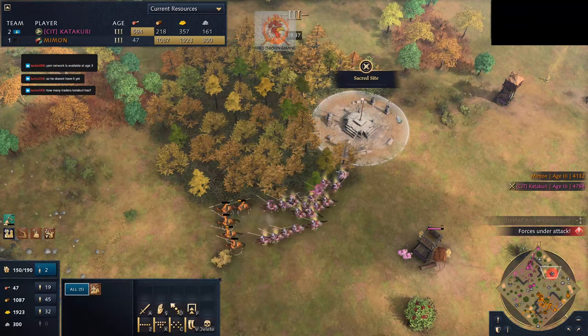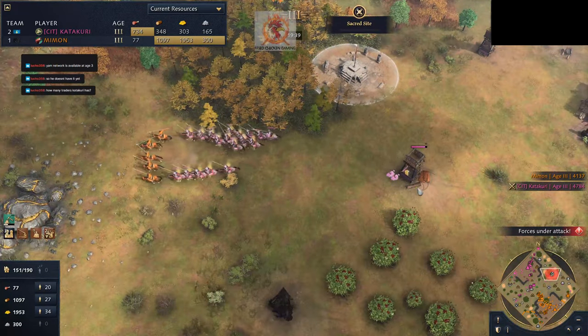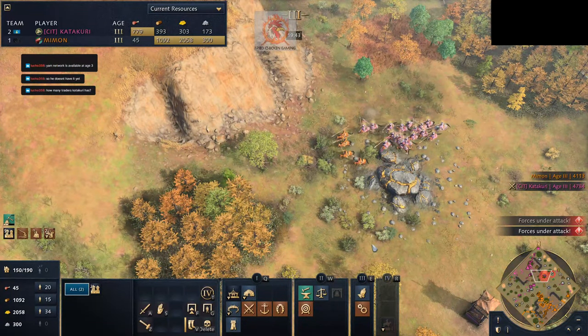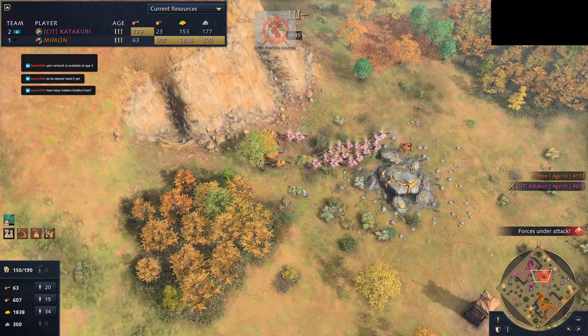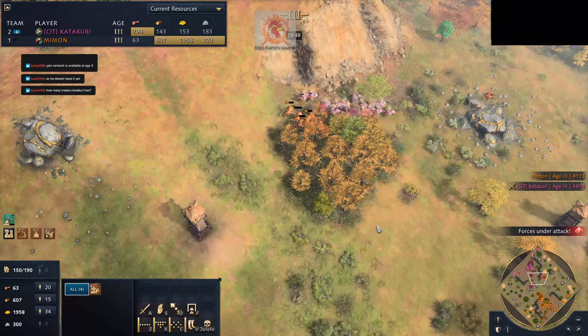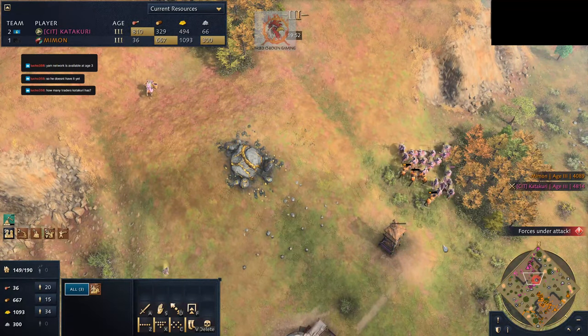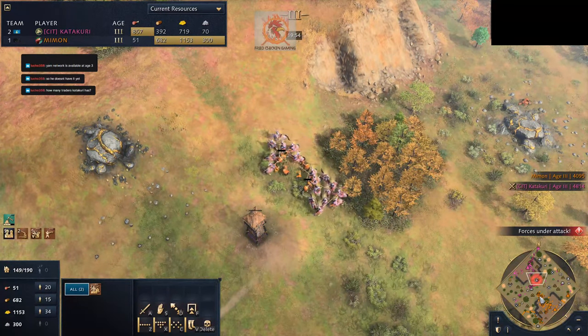Towers are getting thrown up everywhere and he's just putting arrow emplacements in them. Run away — at this point, what are you even doing with these horsemen? Just run them back to your base, you're just going to get them killed. I guess he just decided he doesn't want horsemen anymore — he wants different units.